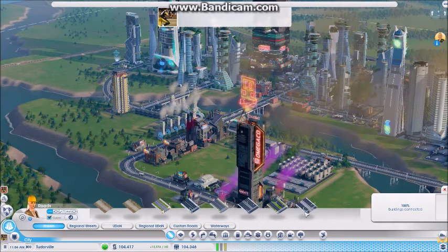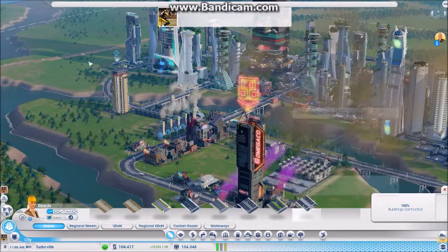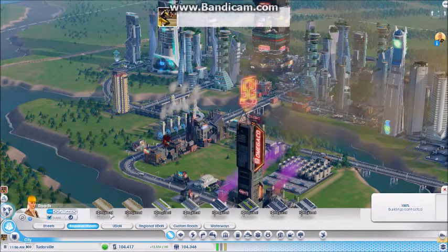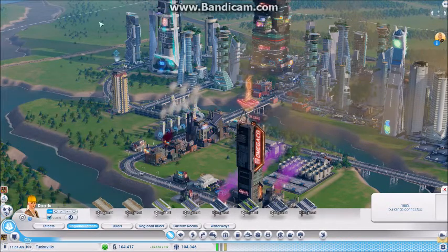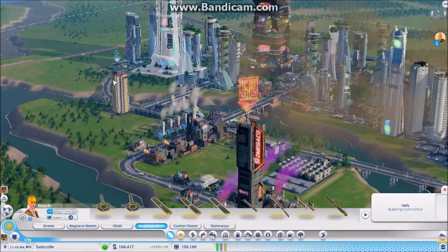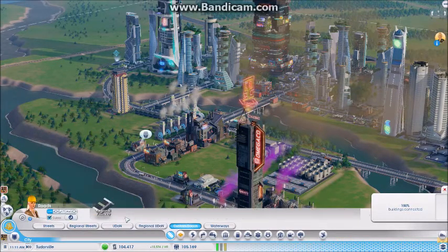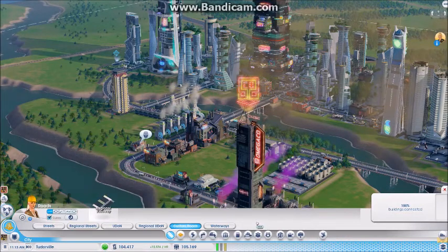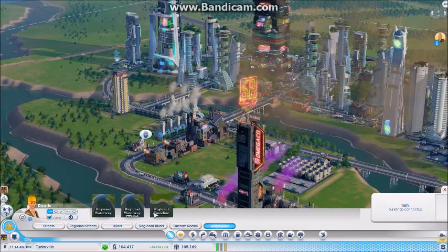Here are the regular streets, which you can use in the 2K boundary. Here are the regional streets, which are now labeled, which you can use outside the 2K boundary. Regular Udon inside 2K, Regional Udon outside 2K, Custom Roads which belongs to the Regional Freeway, which can be found on Skystorm's site — it's his mod — and the waterways.